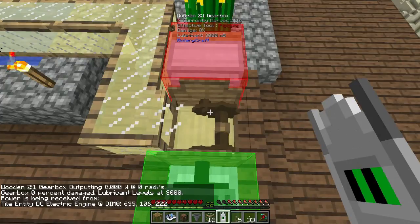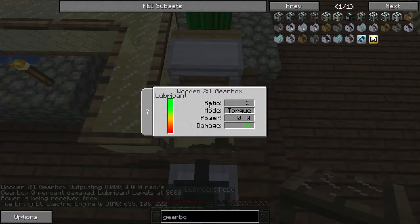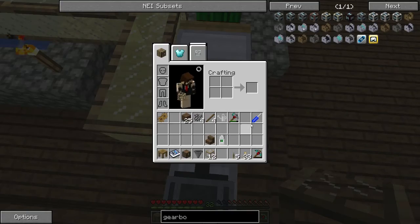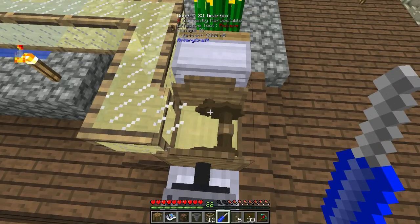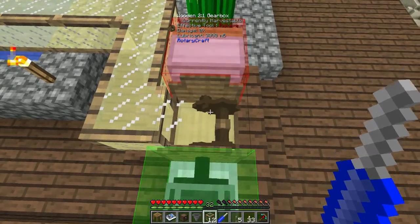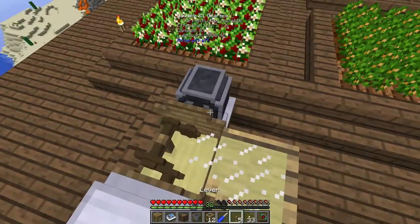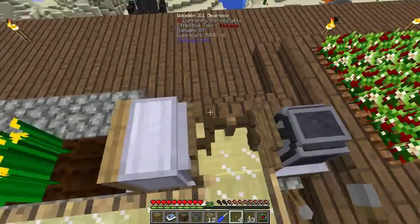Right-clicking the gearbox opens the UI. It says it's in torque mode, which doubles the torque output. It shows power as zero because we haven't turned the engine on yet. The engine outputs 256 watts, so we need to switch to speed mode. To do that, get your screwdriver and shift-right-click on the gearbox. The UI now says speed mode at a ratio of two, because it's a 2x speed ratio gearbox.